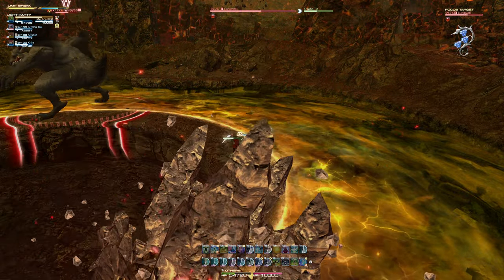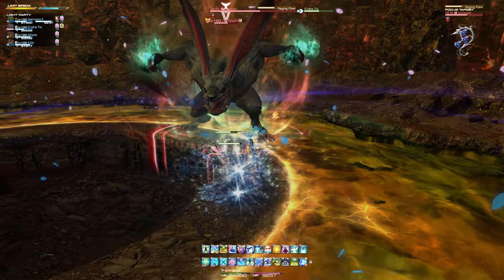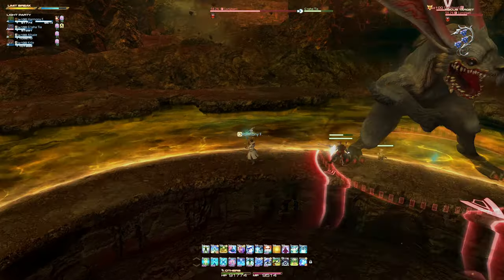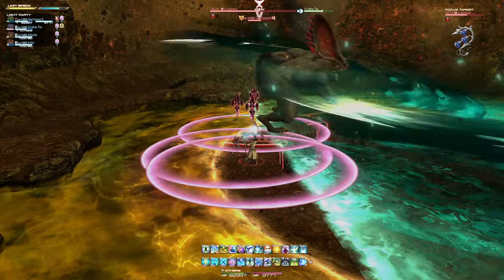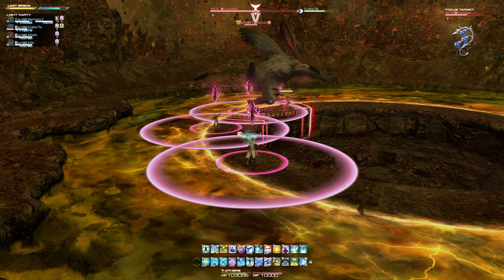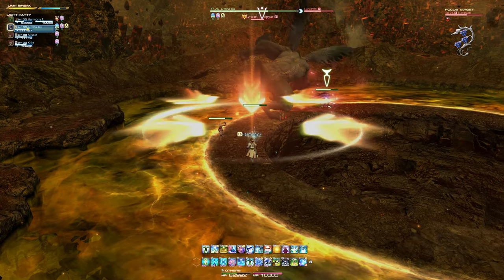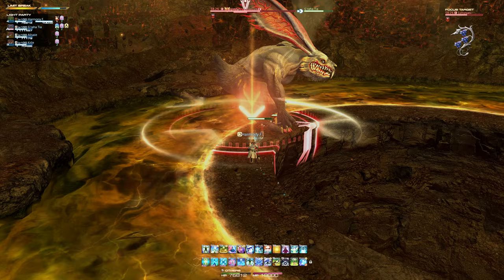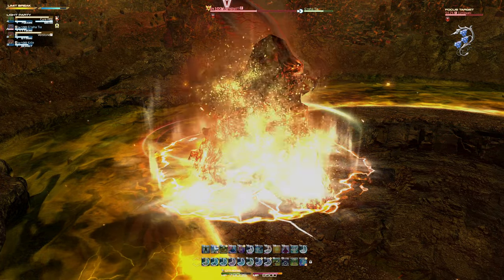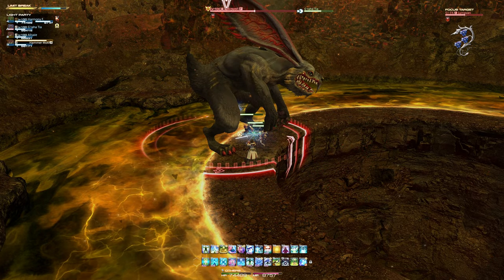The boss will then leap to a nearby location before casting Raging Claw — you will need to quickly move so you are standing behind the boss to avoid the huge cleave attack. Immediately after Raging Claw has finished casting, all players will become targeted with a circular area of effect for unavoidable damage — spread out to prevent overlapping damage from one another. Then one player will become targeted, which will require the group to stack and stand together to share the incoming damage.